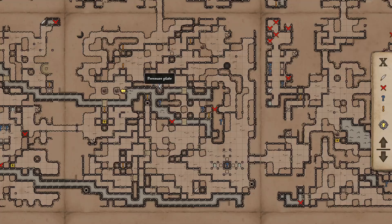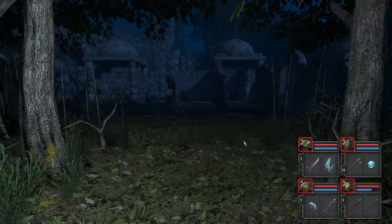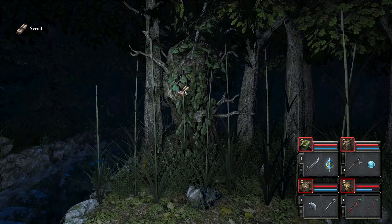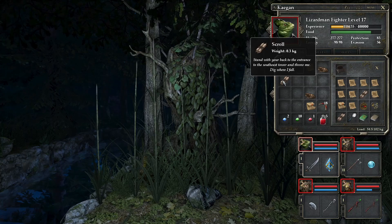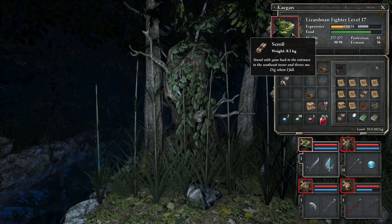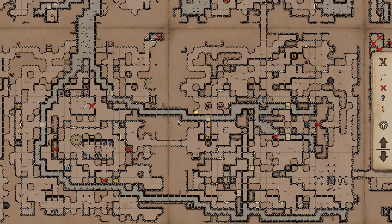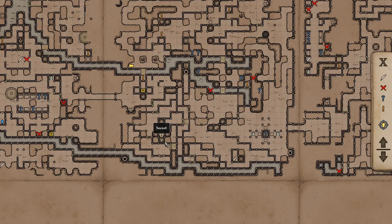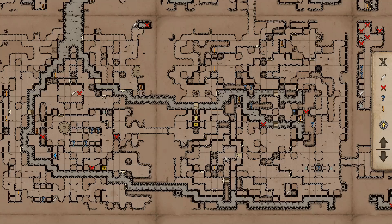Where are my question marks? Right, a lot is clustered right there. Anyway, I'm going to start over here. Good thing I put my fingers in those habitually, even if I might have already. "Stand with your back to the entrance, to the southeast tower, and throw me. Dig where I fall." Southeast tower — east is this way, somewhere around here. Let's do that now, before I start squelching on the water.